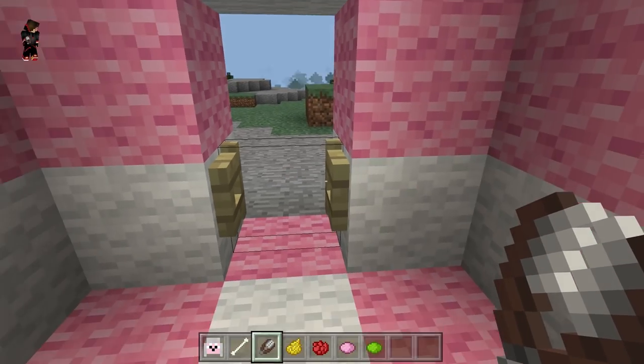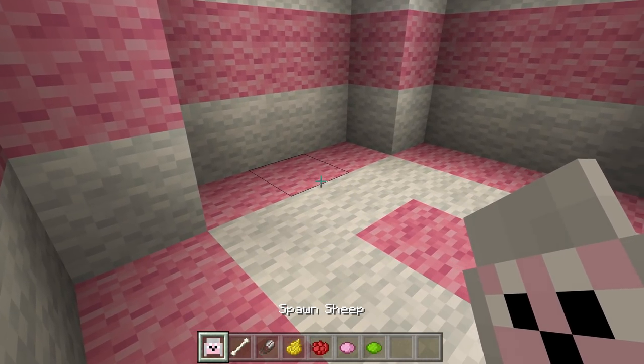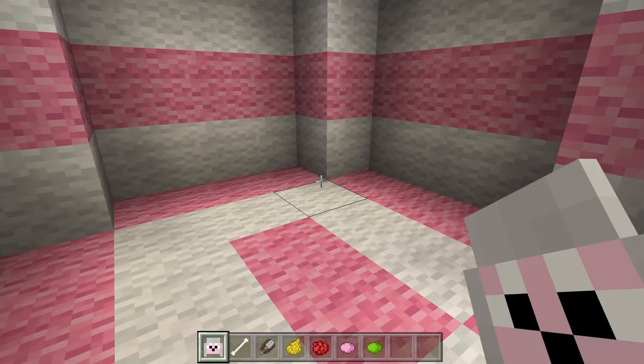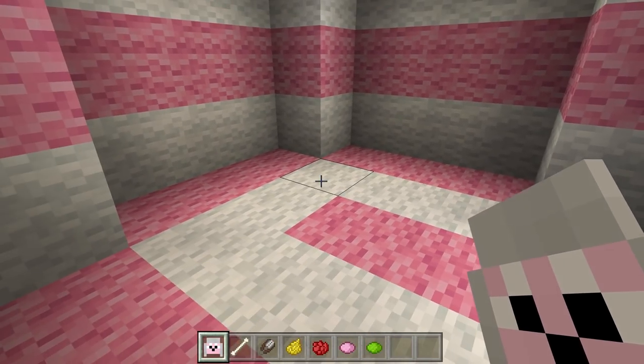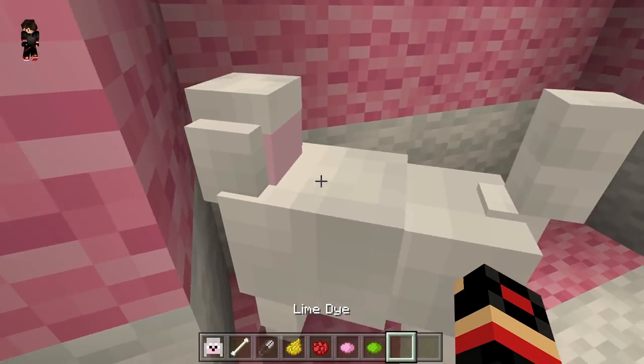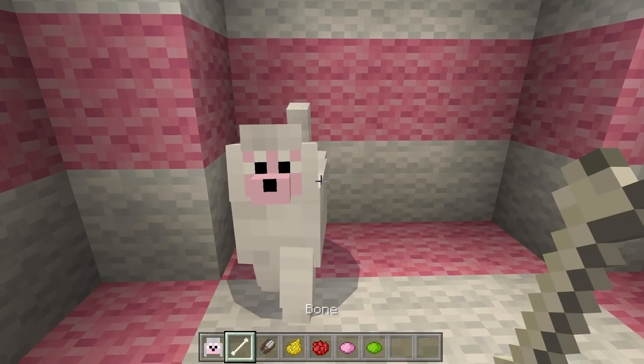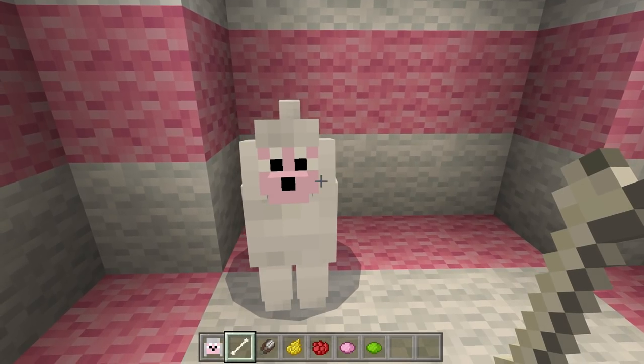Let's go ahead and go inside the house. Now that we do have the house we will try and spawn the poodle. So in 3, 2, 1 — let's go ahead and spawn it guys. Oh my goodness they look really really cool! So now that we do have the poodle we will actually tame them.